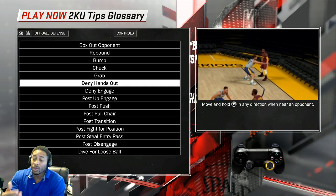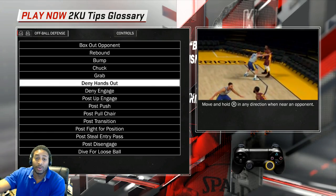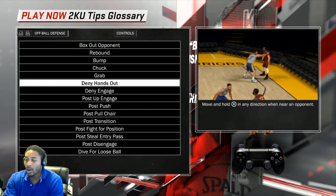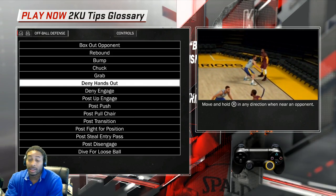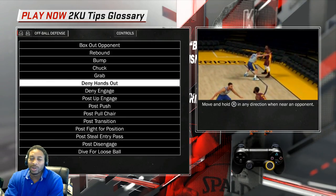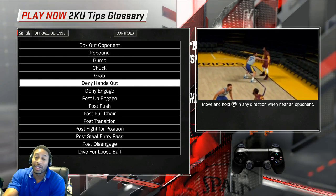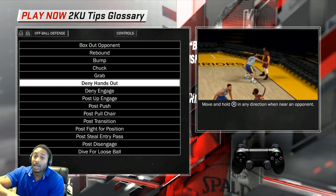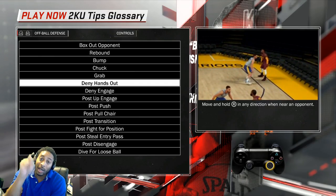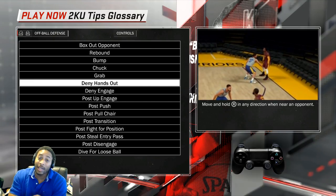This is my center build. I was able to do these things with my small forward before, but this year there's such a strength disparity between small forwards and centers that you're not going to do this with a small forward — not even at 6'9. So I went ahead and made myself a center. You're gonna lose a couple of games, but who isn't? Except for the people in the chat who are apparently undefeated and only play comp games.